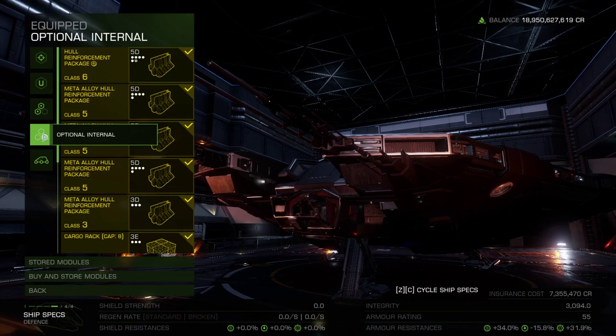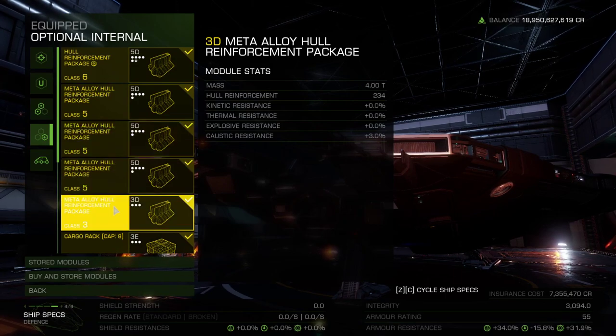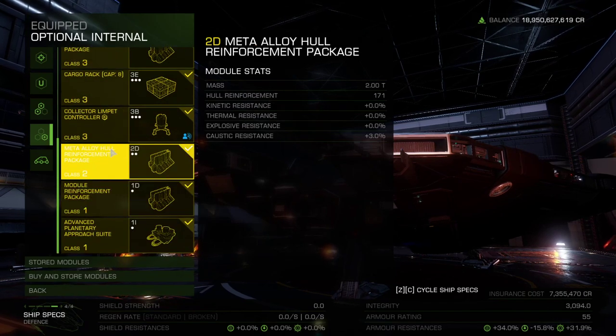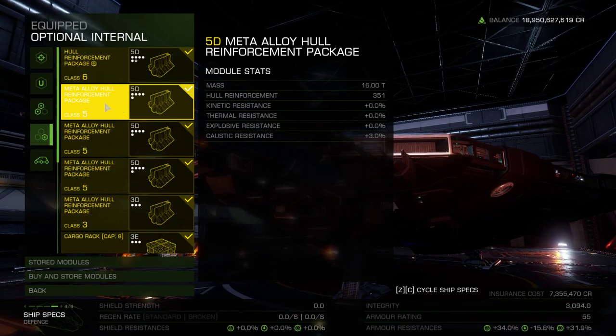Moving on to our optional internals. This is where we'll be stacking armor with hull reinforcements, because the more armor we have, the longer we'll last. Seeing as we'll have caustic damage on our ship most of the time, we could do with some resistance to that as well. The best caustic resistances are offered by Guardian hull reinforcements stacking at 5% each, but seeing as we're only using human tech for the build, this will be the time for meta-alloy hull reinforcements to finally shine. Now if you ever unlocked these at a tech broker, you probably looked at their stats and either never bought any or quickly realized the superiority of their Guardian and human engineered counterparts. The Maelstroms are the perfect places to put these modules to use, and you'll only need to buy 5 of them. With 3% caustic resistance stacking on each module, we'll have a total of nearly 15% resistance, which is enough to slow the caustic from eating your hull too quickly.